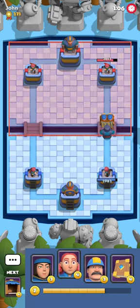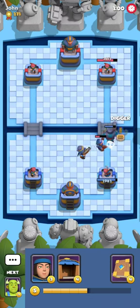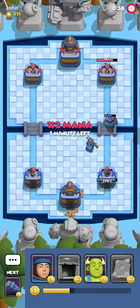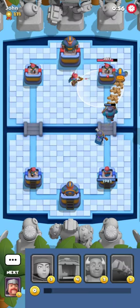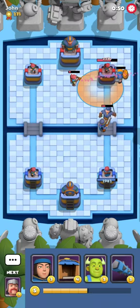I was about to say I'm gonna go very aggressive, but he went very aggressive himself, playing Twins just at the bridge with no support. So I'm gonna just right now kinda snowball off his play — play some Digger with Poison. Very good play to attack somebody and it's already getting a lot of damage.